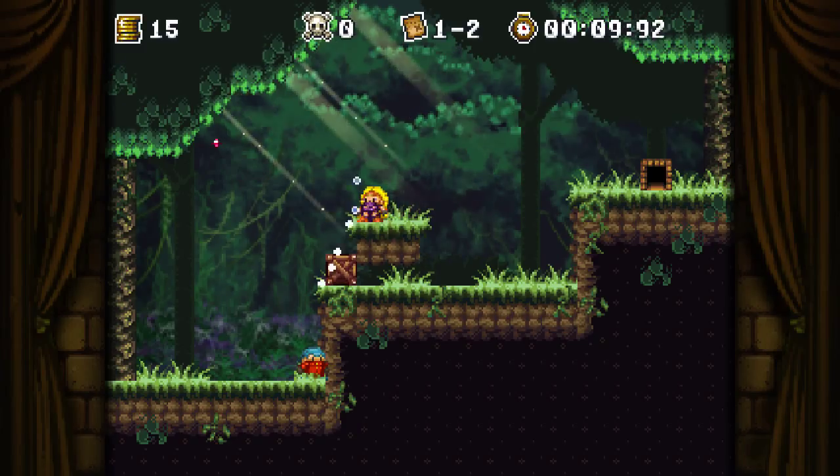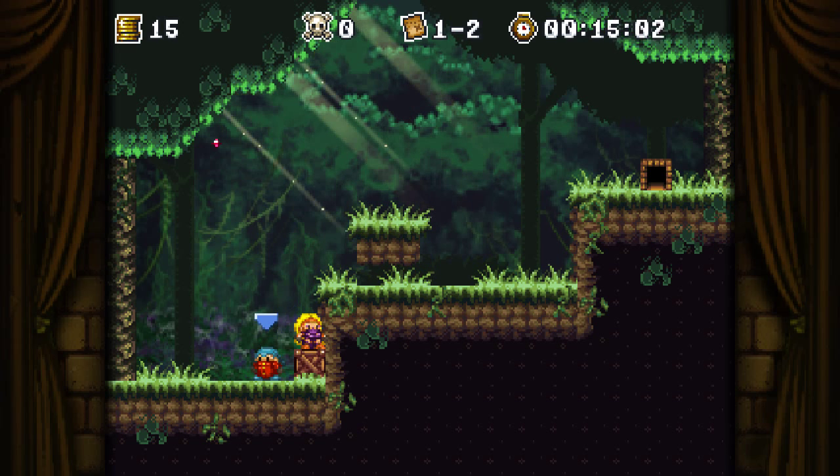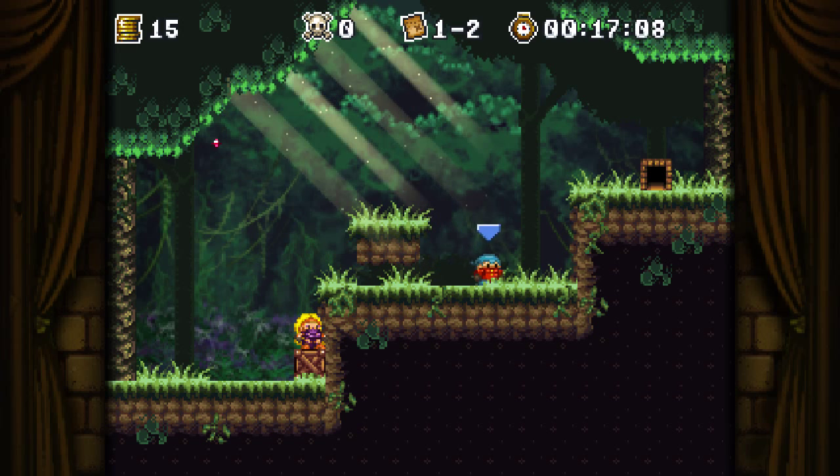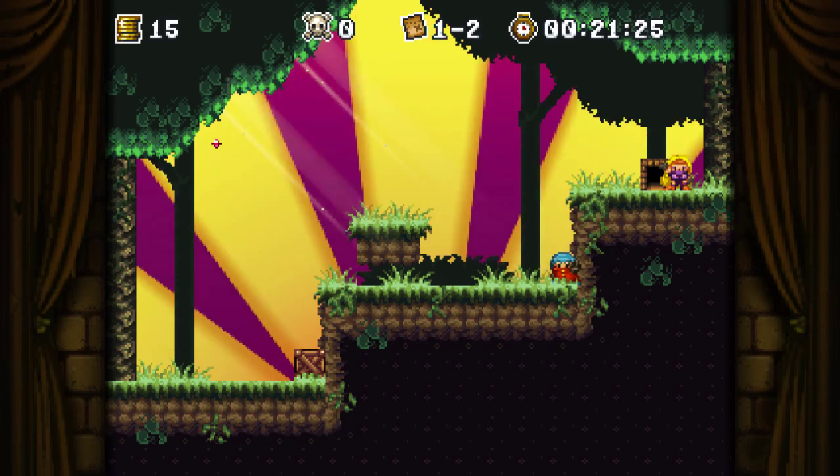Okay, so push the box. We will switch back to Wyv — move out of the way, push the box again. Now they can both get up here. And Wyv — back to Keep. Keep goes up. And we have beat the level.